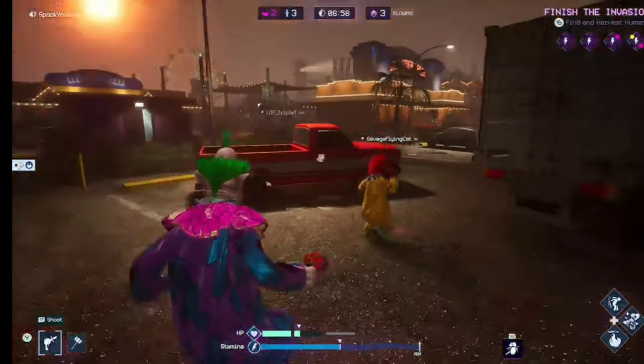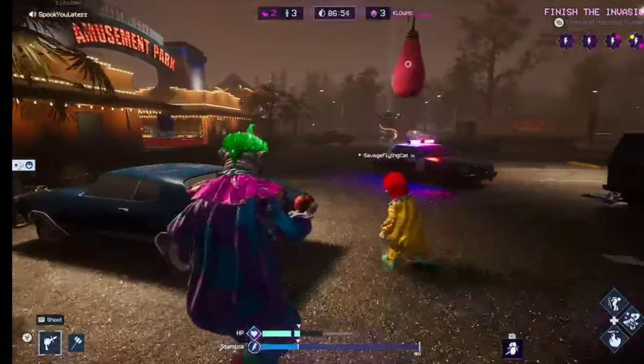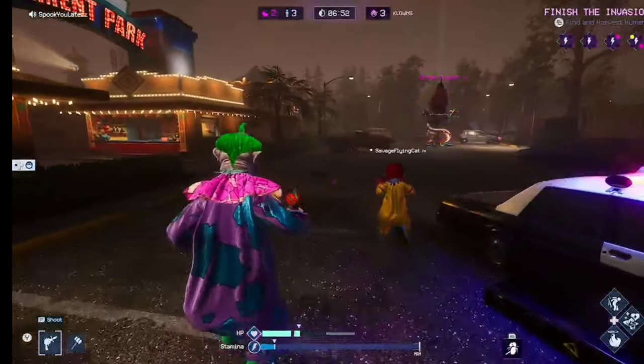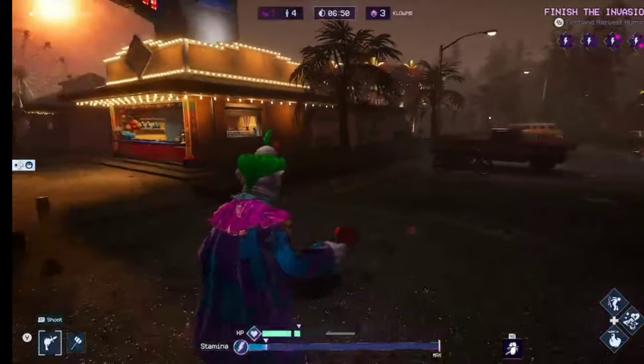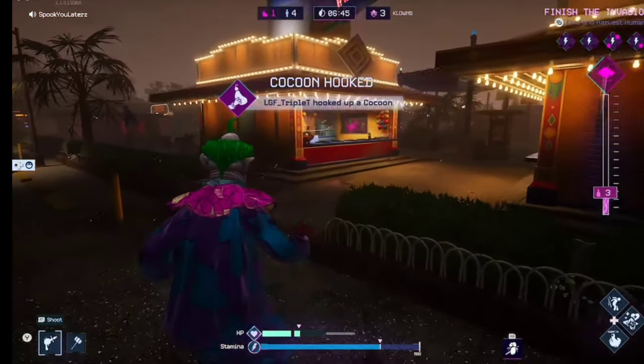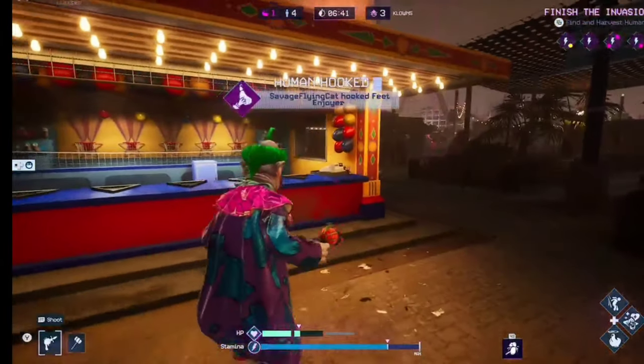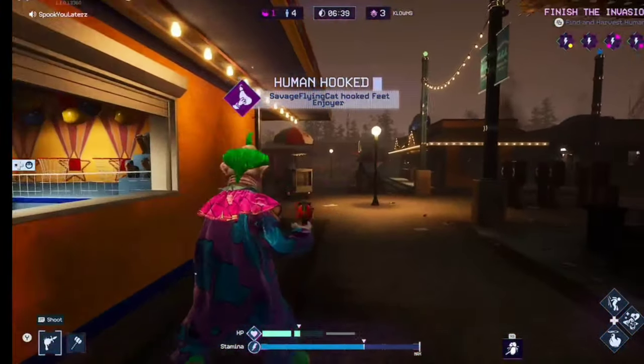He's just throwing stuff around — look at that, it's bigger than him and he's just chucking it like nothing. Look at that, Shorty's badass, savage. That's a cocoon — a cotton candy cocoon. They love cotton candy. They're at Six Flags right now, if you're in Texas, and they're getting ready for breakfast.